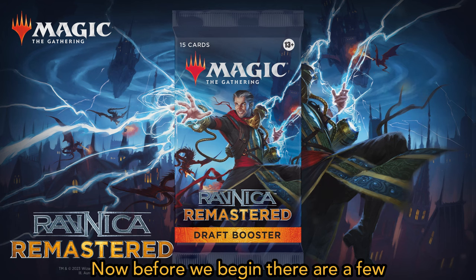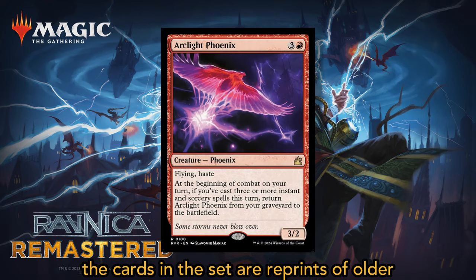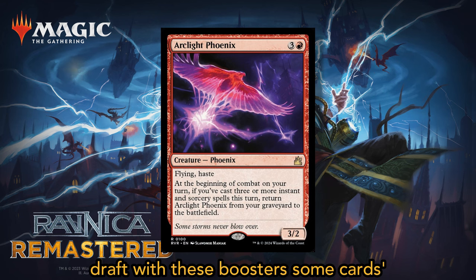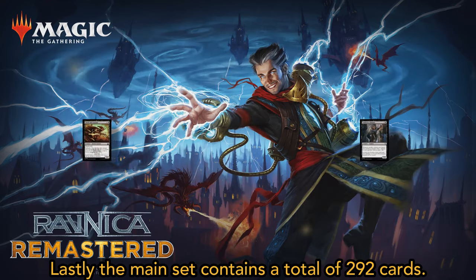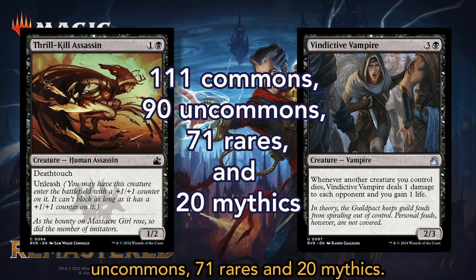Now before we begin, there are a few important things to note about this set. First, this is a remaster set, which means that all the cards in this set are reprints of older cards. Second, it is essential to note that since you draft with these boosters, some cards' rarities have been shifted to allow for a better draft experience. Lastly, the main set contains a total of 292 cards — that's 111 commons, 90 uncommons, 71 rares, and 20 mythics.